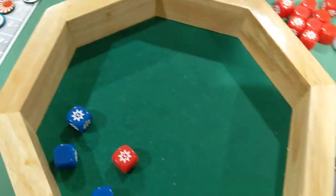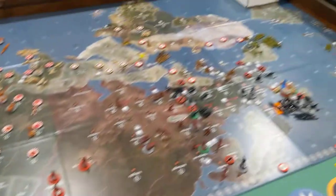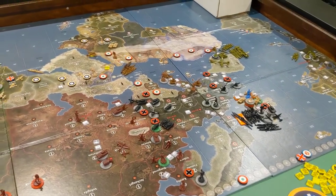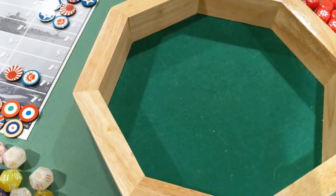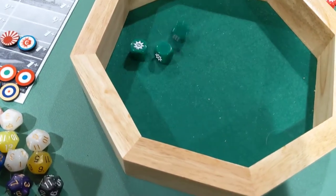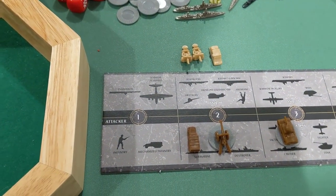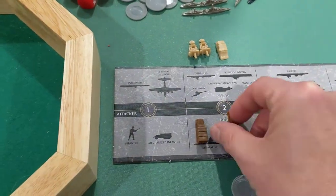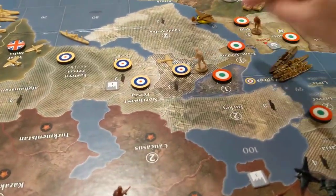I toyed around with maybe bringing the cruiser in or the battleship up to defend Italy, but I thought they're just going to get sunk, so I'll keep them for next turn. Maybe bring them back into sea zone 97 on the other side. British shoot back three at two or less — one hit. I'll lose the artillery. Italy up to 20, UK Europe down to 29.